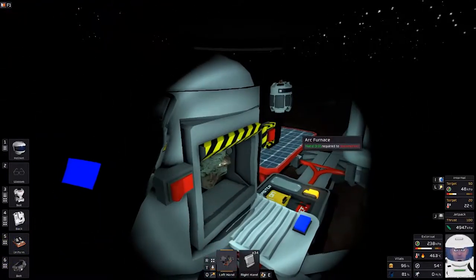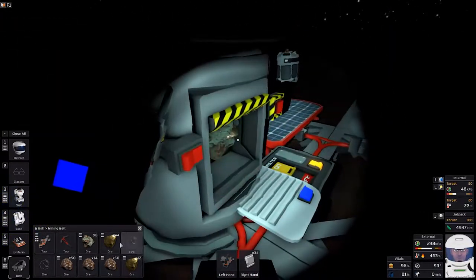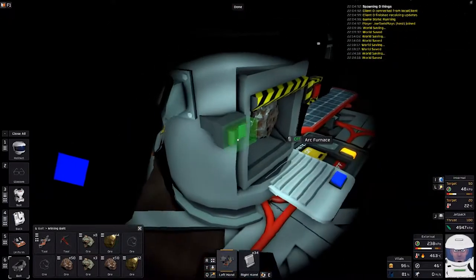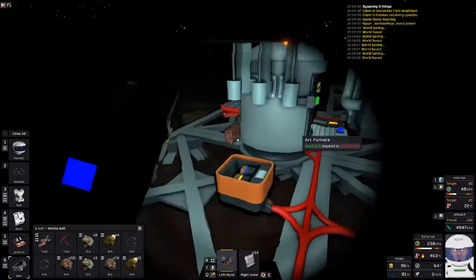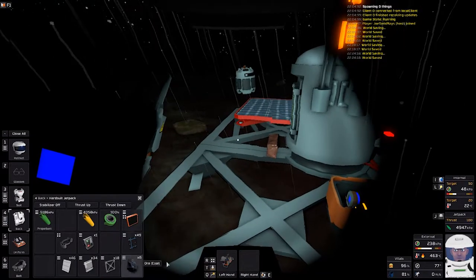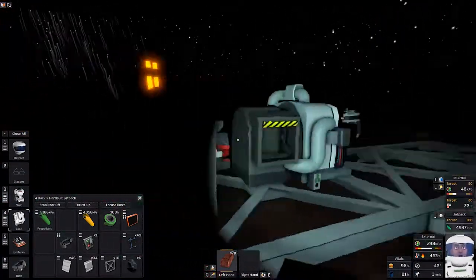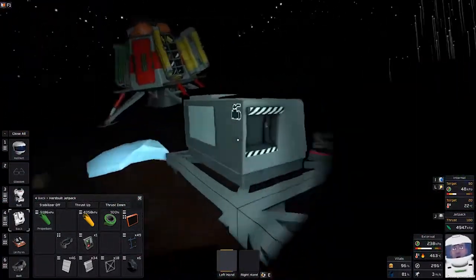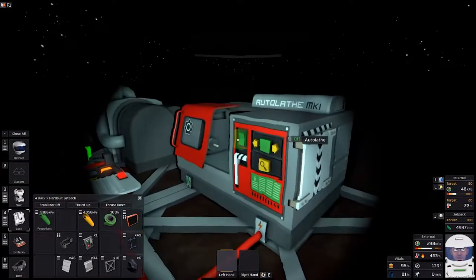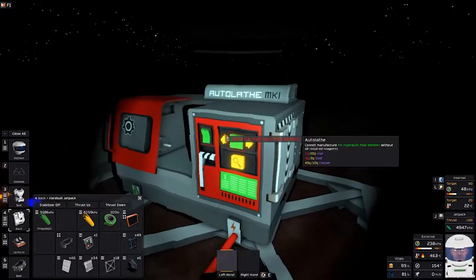Turn that off. What did I have in there — copper? Give me a little bit more iron. Let's turn you back on, obviously that's how that thing works. I want to put you back here, put our tool away. We're shooting for the electronics printer. This new medicine I'm on — yeah, I'm just gonna stop talking about that.